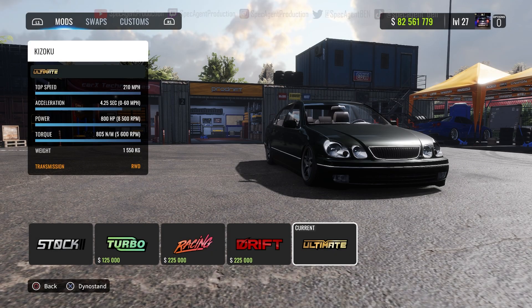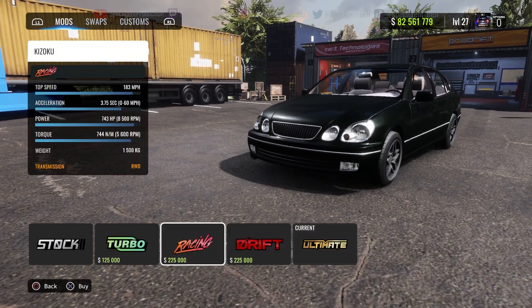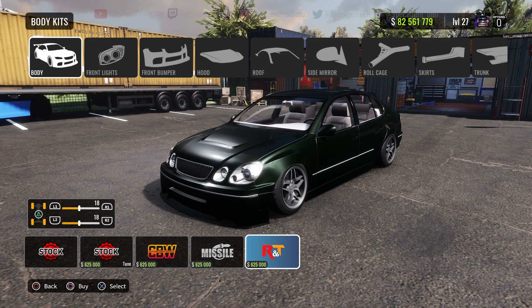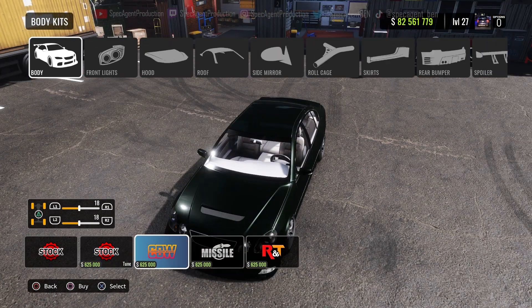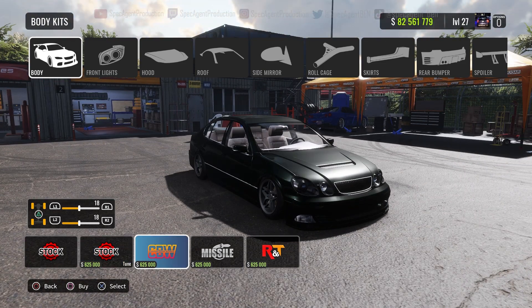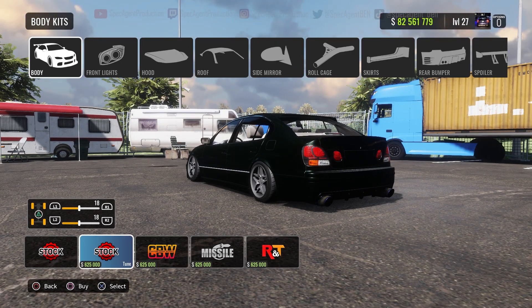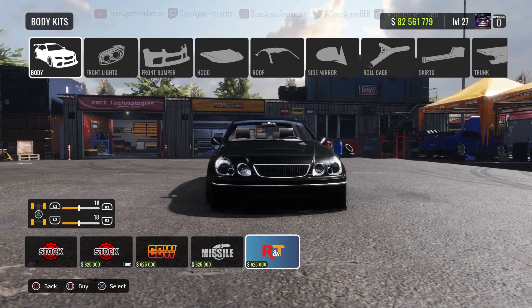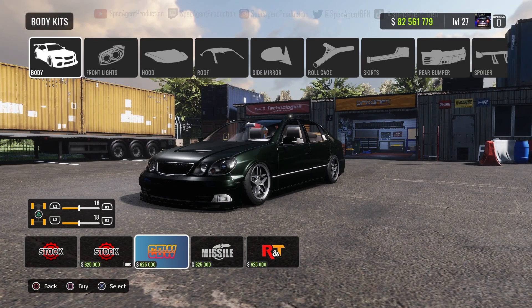Top speed off rip on ultimate is 210, 800 horsepower. Now what kits do we got though? Yeah, clear tails. I like the stock — I like the first kit. Roll fenders — what about the second one right after stock? Yeah, the CBW kit, or the third one. Yeah, I like this. I was gonna go with the RT kit but it was a little too aggressive — that RT kit is way too much. I'm trying to replicate the clinch wide body kit.